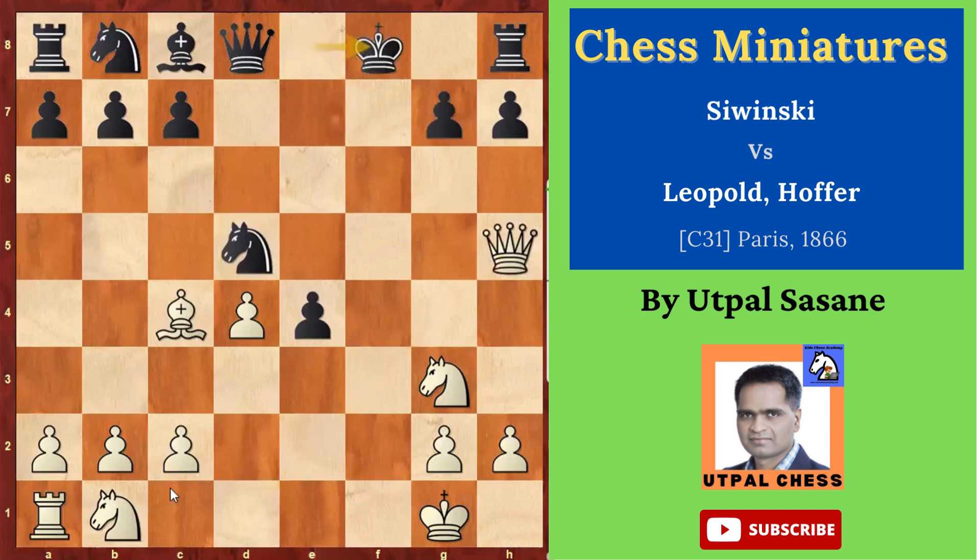After king f8, knight c3, attacking this knight. The problem is if you take with knight takes c3, then queen f7 is checkmate, so he can't take it. He gave support — he developed the bishop. Bishop e6, and then rook f1, check.